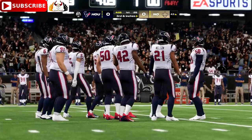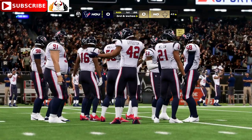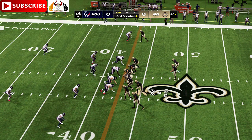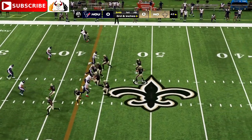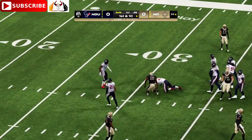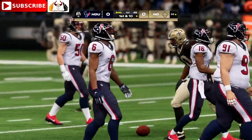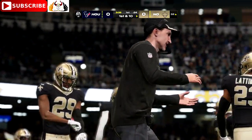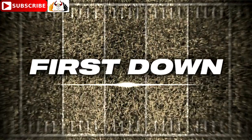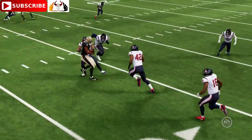Pretty good job defensively — they knew where that marker was and stopped him just short of it. Strategic and situational football is not just played on the offensive side. He's going to be taken down with another first down, the stop made at the Texans' 32-yard line — 11 yards and a new set of downs. We've got to like what we're seeing from this offense on the first drive. A nice, sustained series to begin the game.